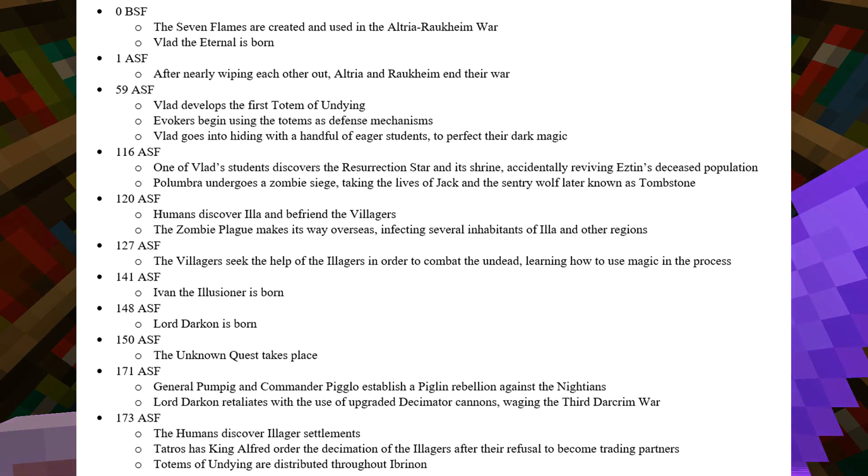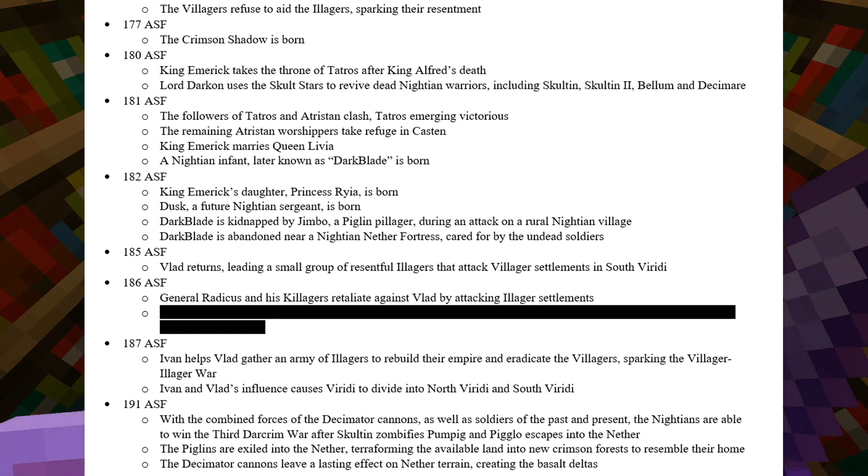Totems of Undying are also distributed throughout Ibranon as a result of Tatros' invasion. The villagers then refuse to aid the illagers in their recovery, sparking the illagers' resentment of their counterparts. In 177, the assassin known as the Crimson Shadow is born. In 180, King Emric takes the throne of Tatros after King Alfred's death.